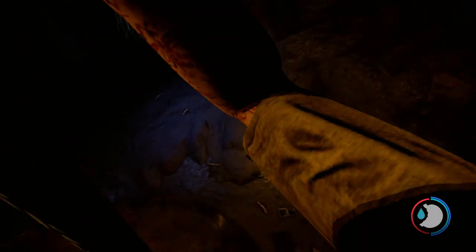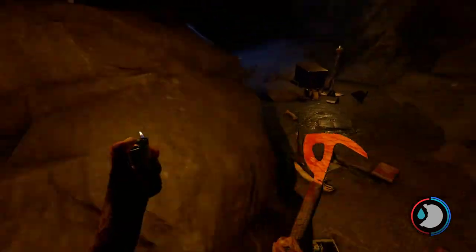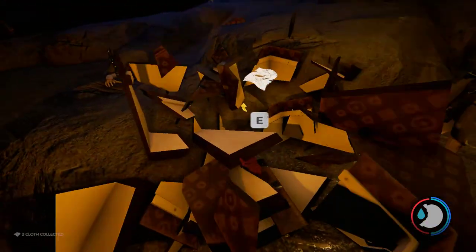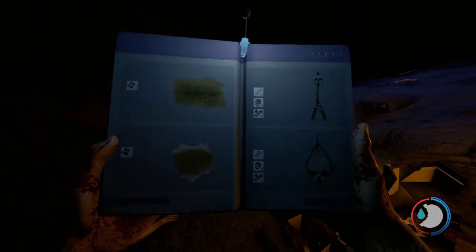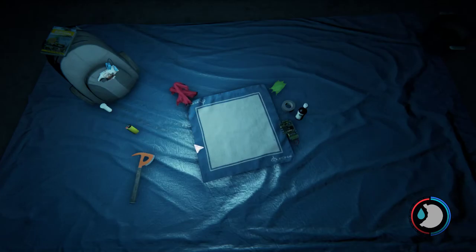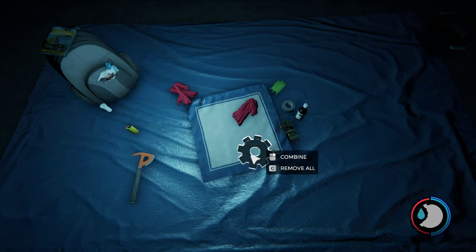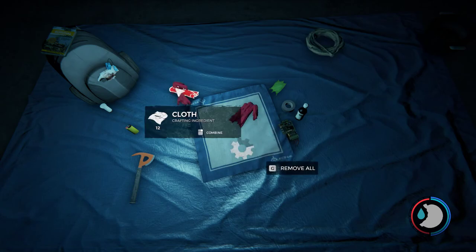As you can see, right next to that lantern there are the new crates, and you can also see the debris. You just want to keep doing this and you'll get a good bit of cloth. In order to make rope with the cloth, you're going to put seven cloth together, combine it, and there you go — now you have rope.